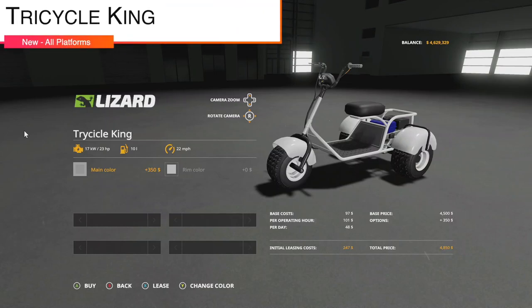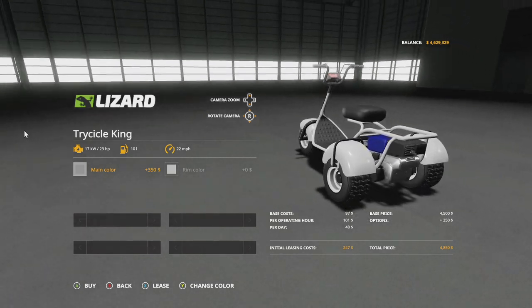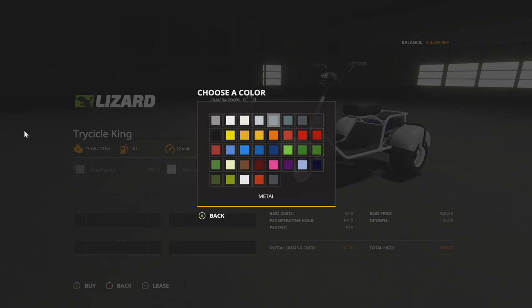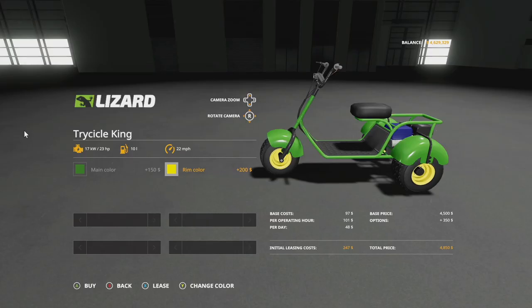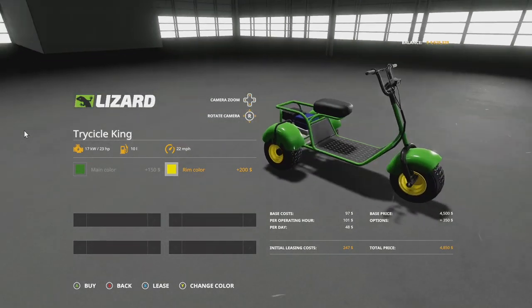First up today, new mods for all platforms - we have the Lizard Tricycle King, or Trike Cycle King depending on if you're online or in-game. It's got 23 horsepower, 10 liters of fuel, 22 mile per hour max speed which is pretty dangerous in a tricycle. You've got main color and rim color options - let's just go with the John Deere green.